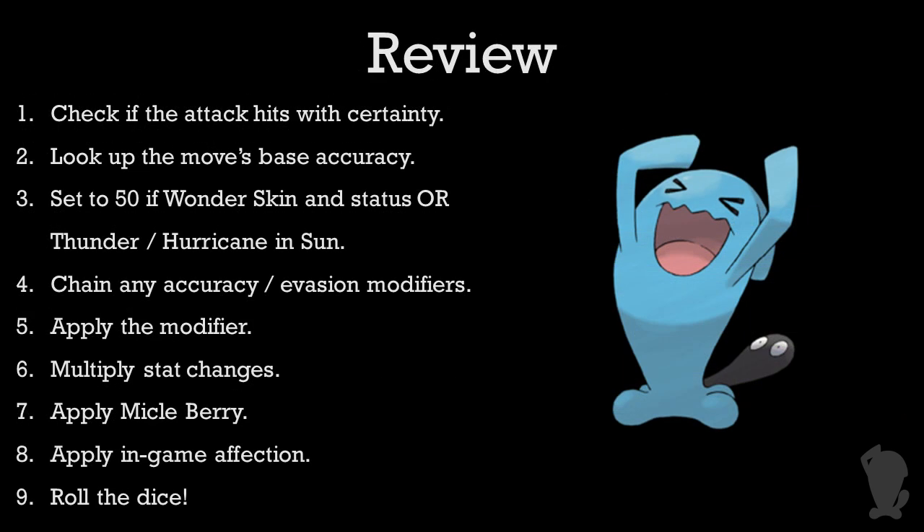Let's review what we've done overall so we can see exactly what's going on. First, check if the attack has to hit with certainty. Next, look at the move's base accuracy and set it to 50 if it's Wonder Skin or Thunder or Hurricane in the Sun. Next, chain and apply most of the accuracy modifiers, including Gravity, abilities, and items. After that, multiply by the stat changes made to the accuracy and evasion stats combined. Check for Micle Berry and in-game affection, and you've got your accuracy value.